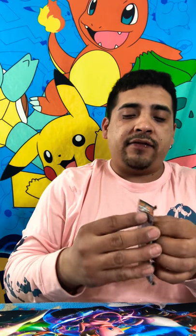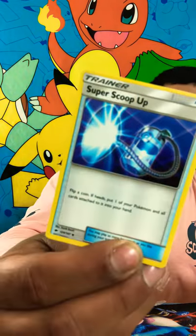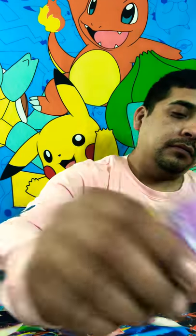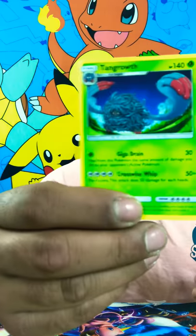Let's see if we got any more good pulls in this. We got some Fighting Energy. We got Super Scuba, Electabuzz, Sophocles, Passimian, Pikachu, Krokorok, Magikarp, Meowth. Zygarde is a Reverse Holo. Non-Holo Rare is this ugly Tangrowth — Tangrowth? Tangela's evolved form. They should have just left that one alone.